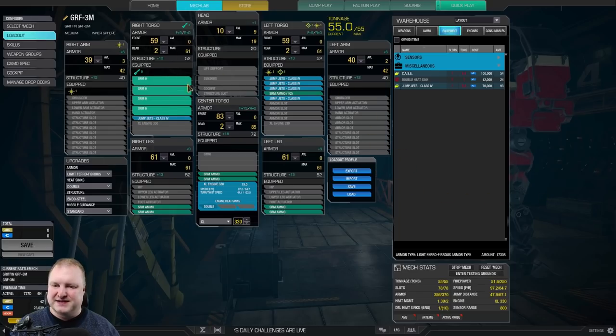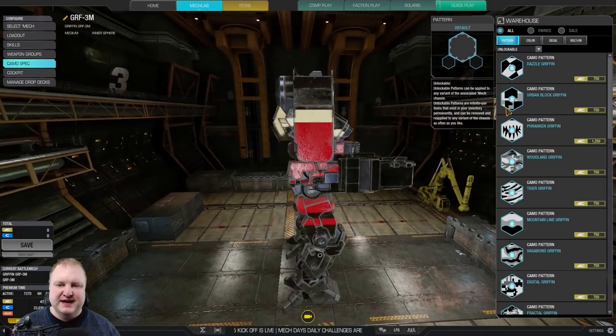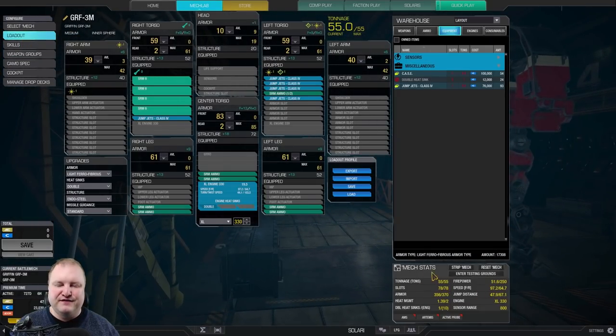We also have missile velocity — a 10% bonus — which is very, very important. We've got quirks for structure, so this thing is actually surprisingly tanky. For example, look at the CT with the skills: 83 front armor and a structure of 72. Once you're through the armor, you almost have to go through as much value in structure. This thing is deceptively tanky, especially the arms — these are great shield arms. Look how much area they actually cover. In order to destroy one of these arms, you need to do 80 damage. That is quite tanky for a 55-ton Mech.